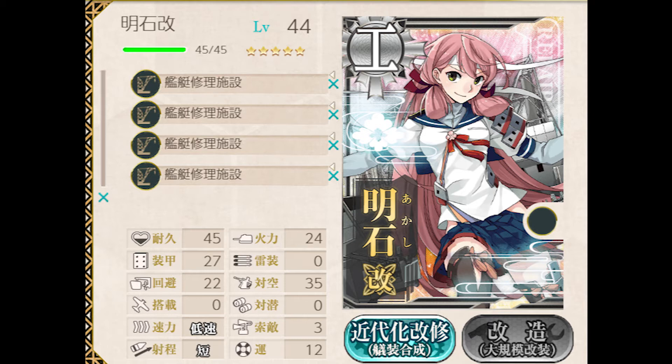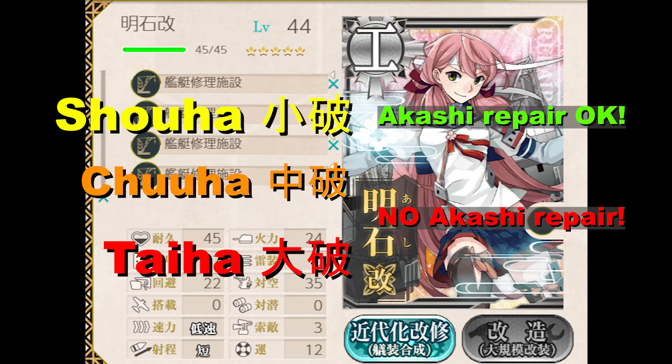Keep in mind that one Akashi comes with one crane stock and another after remodel, so you will need a dupe Akashi to get enough cranes to fully equip one with four cranes. Passive repairs can only be applied to ships at damage states sha or ha or better regardless of ship type. So if you have any ships that are chuuha or worse, you will have no choice but to use the repair docks instead.